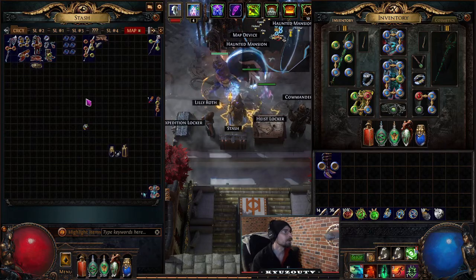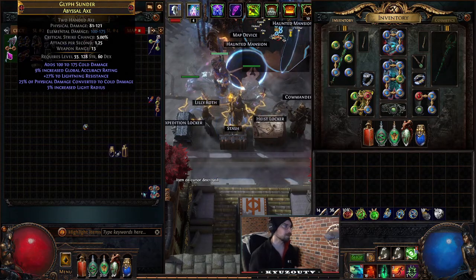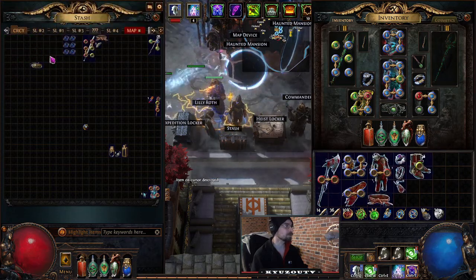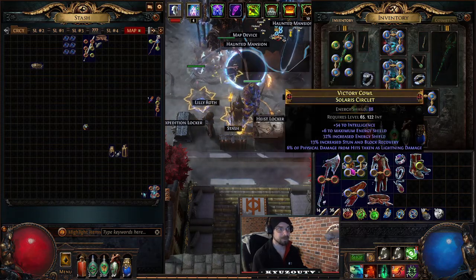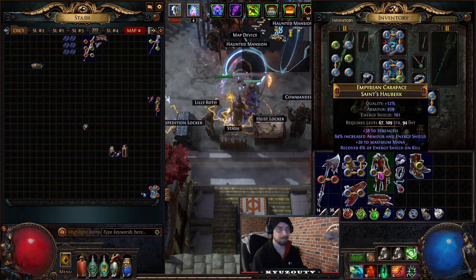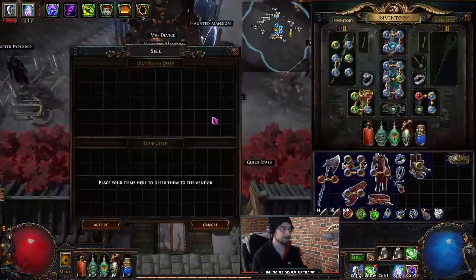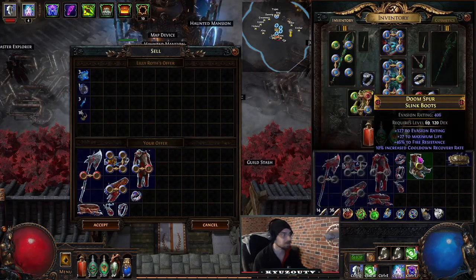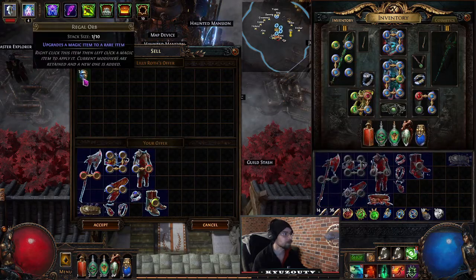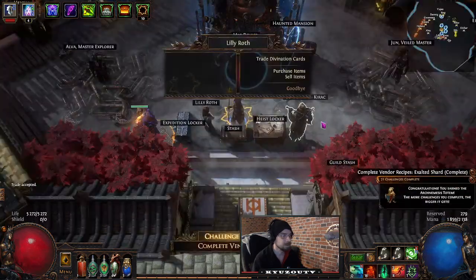If the full set isn't all the same influence, you'll get the usual Chaos or Regal recipe instead. Just slot in the correct belt and you'll get the Exalted Shard. Hybrid Flask: vendor a Mana Flask alongside a Life Flask and a Orb of Fusing. The mana and life flask may need to be the same tier, but lower versions also worked for me. For the Jewel recipe, vendor five of the same type at the same rarity to get a jewel.